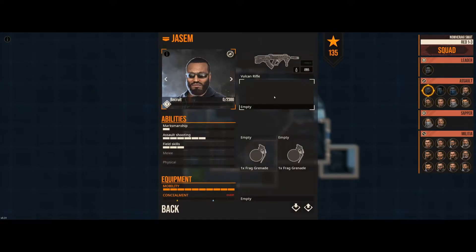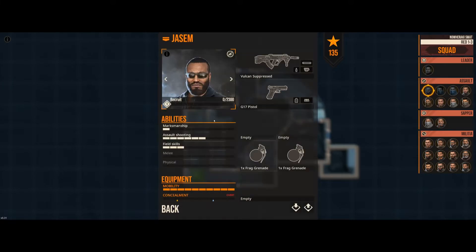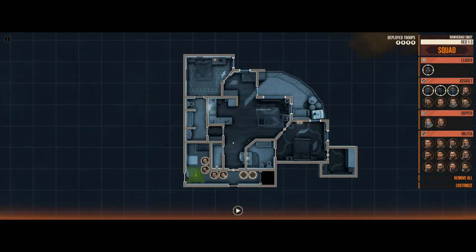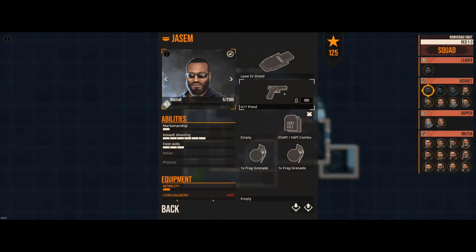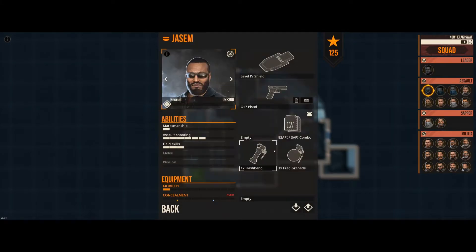We'll give these guys the Vulcan rifle. I want to see how this works. Give him the Glock. Interestingly, the assaulters don't even have side plates. We're going to switch their spots — put the team leader in the rear — and give the assaulter the ballistic shield. Get rid of his frags and give him flashbangs.